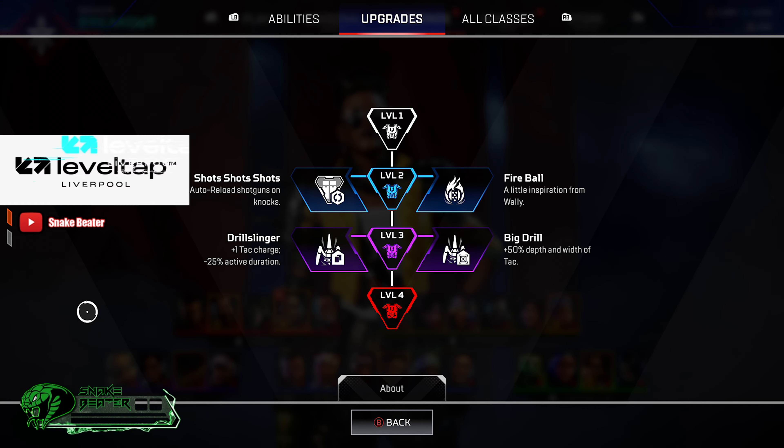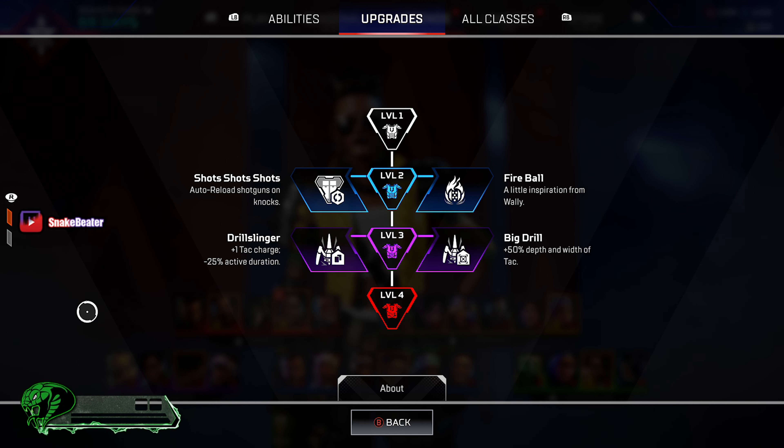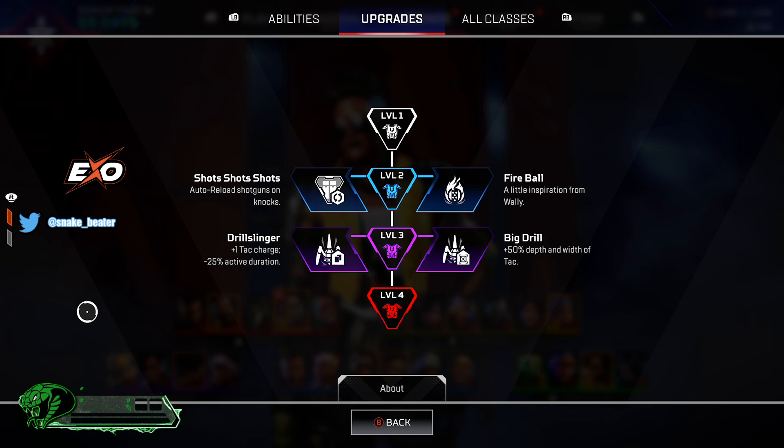What's going on guys, this is Snake Beer and I'm back with a brand new video. Today we're going to be talking about Maggie's upgrades. If you enjoy, like, comment, subscribe. So Maggie has four available upgrades that you can use whilst leveling up her armor. At level two she has Shots Shots Shots, which auto-reloads shotguns on knock. She also has Fireball, which is a little inspiration from Wally, which essentially is going to make her ultimate turn into a fireball at the end of it.